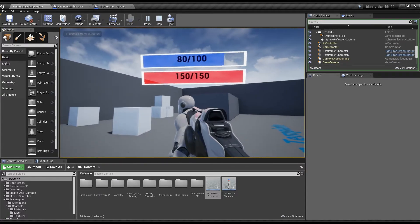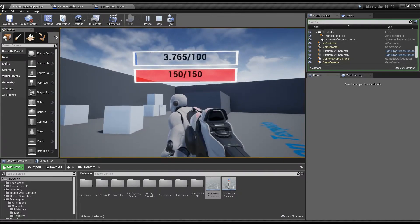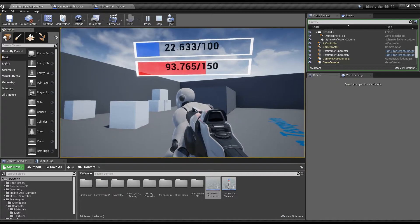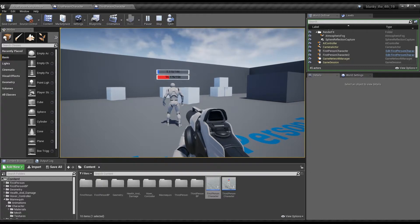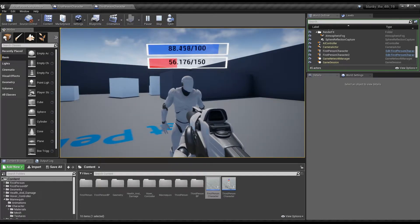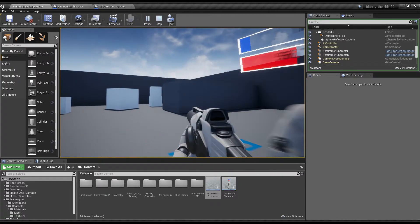Shoot the body: 10 damage to the shield. Shoot the head: 20 damage when we hit the head. And now it can regenerate. Just like that, we've effectively created a character that has health with a shield that can regenerate when you hit him.